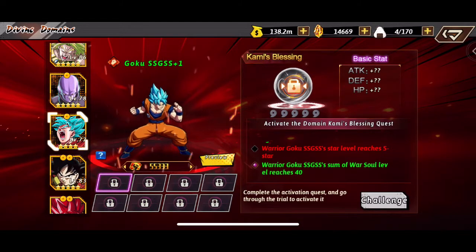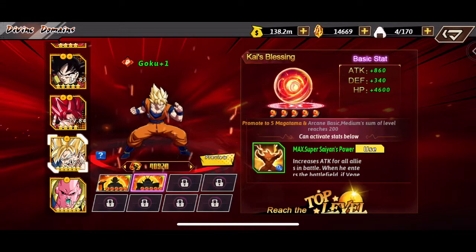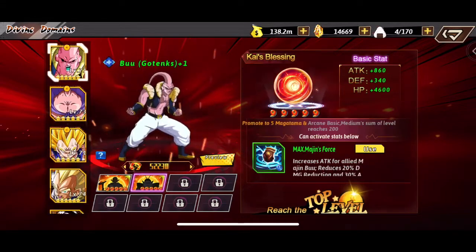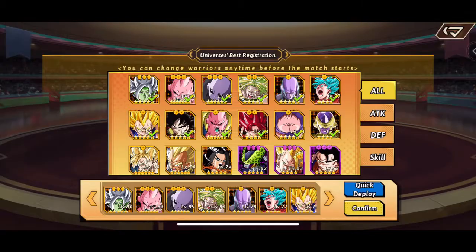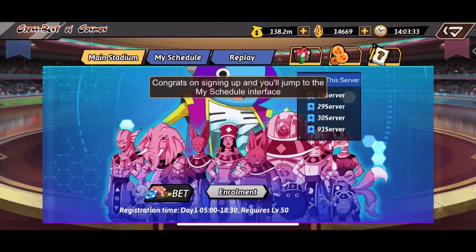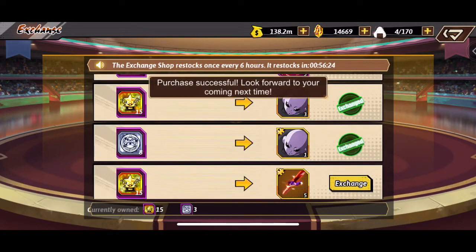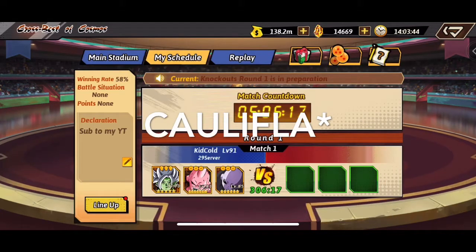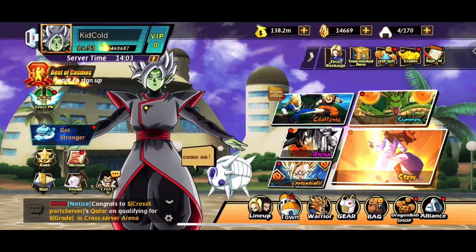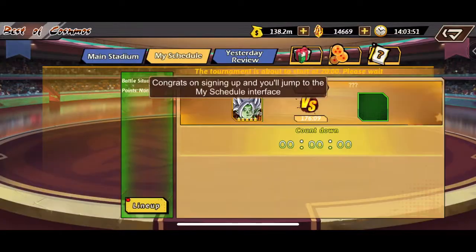We need to get more shards of Super Saiyan Blue Goku. I've been trying to do five arena fights a day for that one shard of him, but we've got to keep at it. For the Best of Cosmos, I'm just going to put in my best lineup from what it auto-generates. I've been redeeming for Jiren, and I was thinking about Kefla but I think it's better to hold off since we don't even have her yet. Jiren is probably the best investment for now.